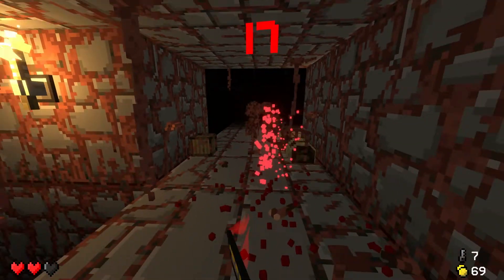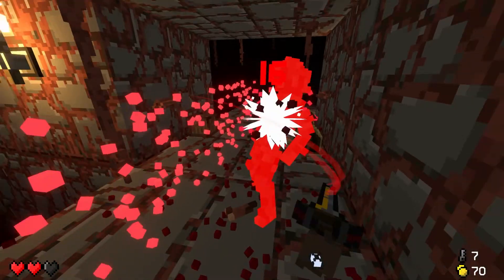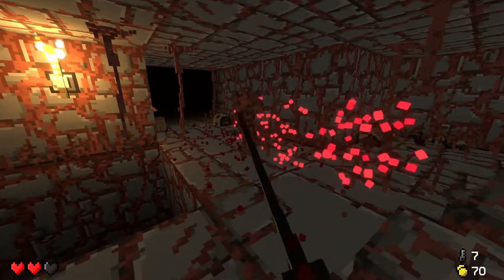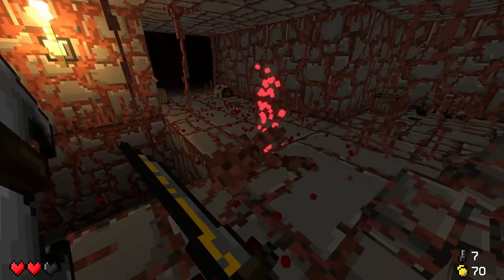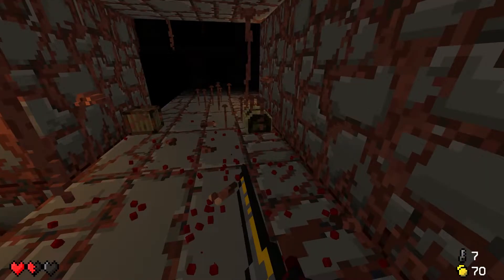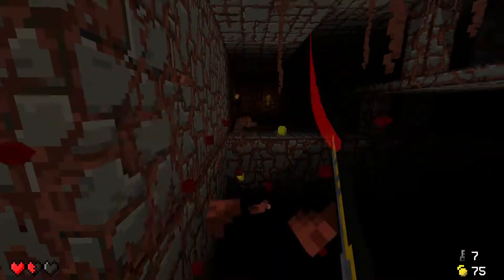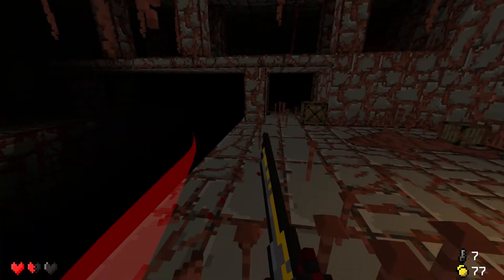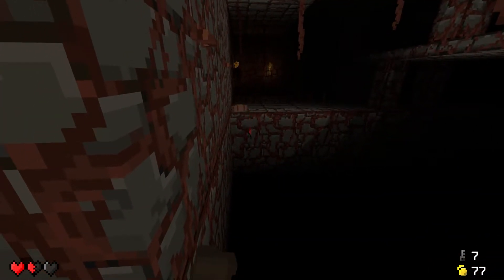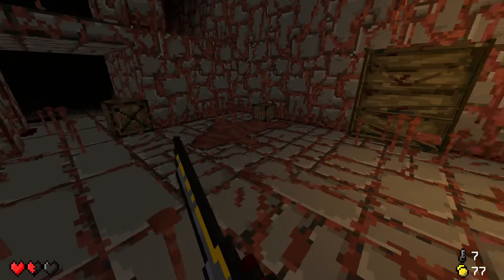I do feel like I'm getting better at the game though, because these zombies used to be a huge problem, and even the fire slimes used to be way more of a problem than they are right now. I can just kind of deal with them. That zombie just killed himself - I will gladly take that. I'll also very much like to kill those worms from a distance, thank you.